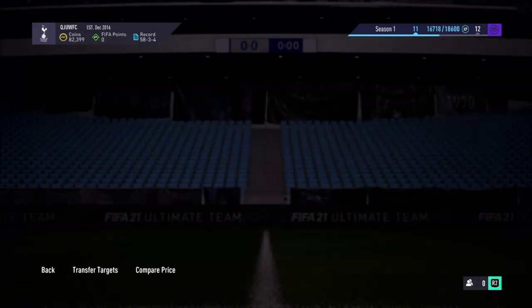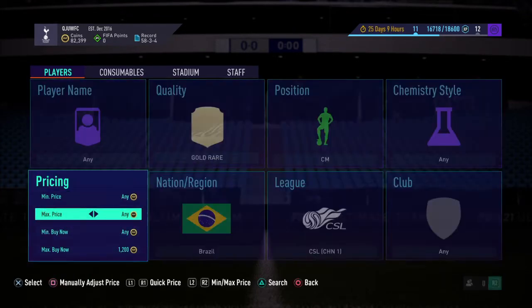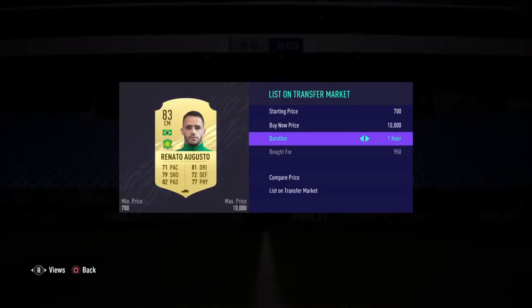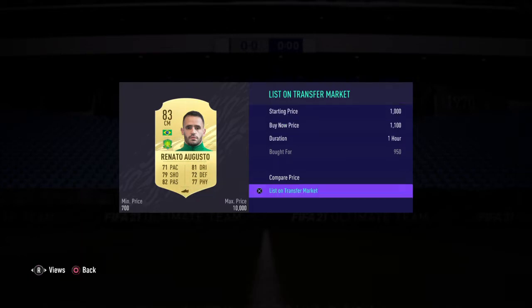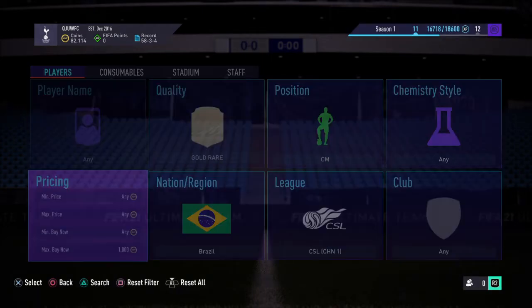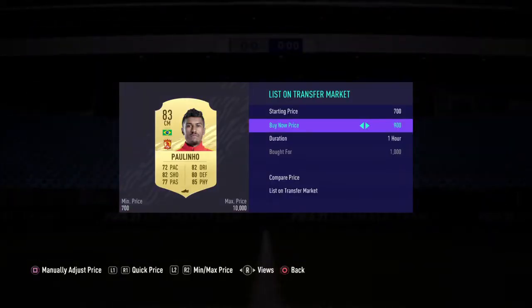Always check the steady price first — that's the smartest thing to do. This guy goes for 1,200 coins. I think that's a decent snipe right there; he goes for around 1,100 coins, maybe 1,000. Easy coins profit right there. But before you do this, always check out the steady price — Paulino will definitely go for 1,200 to 1,300 coins.